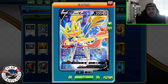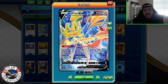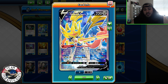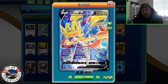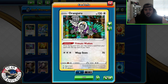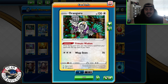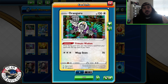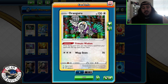Zacian has a really busted ability, Intrepid Sword. Once per turn, before you attack, you may look at the top three cards of your deck and attach any number of metal energies you find there to this Pokemon, putting the other cards into your hand, but your turn ends. So if you have a metal energy on top of your deck, you basically get two attachments in a turn. You also have Oranguru with Primate Wisdom to manipulate the top card — put one from your hand on top of the deck — to guarantee the attachment or save cards before a Research.